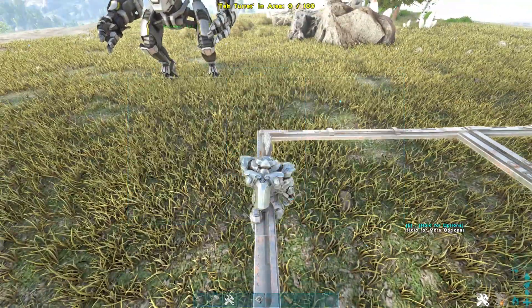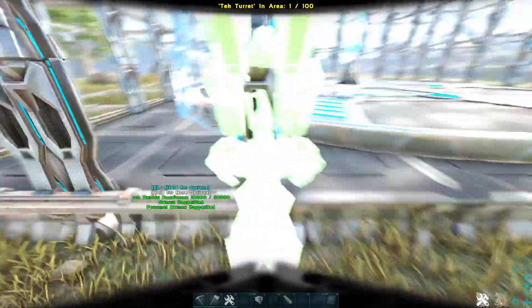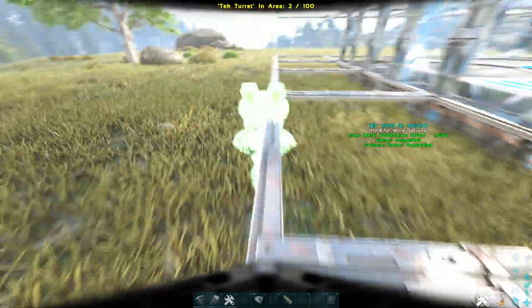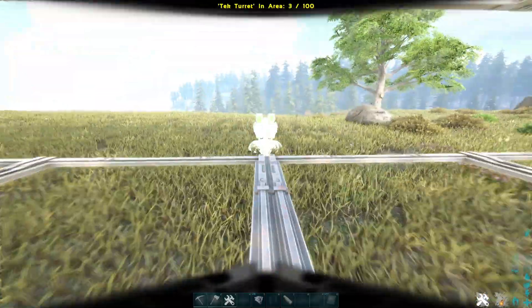All that's left to do is set down the turrets. I like to do my turrets every other one — meaning I'll set down a tech turret, then a heavy turret. You'll see me leaving a space here where I can go back later and set down my heavies. Once you get all your turrets set, don't forget to fill up your ammo box.